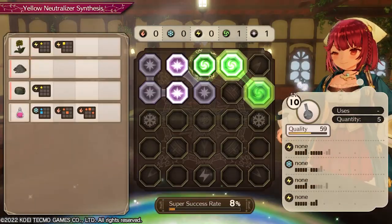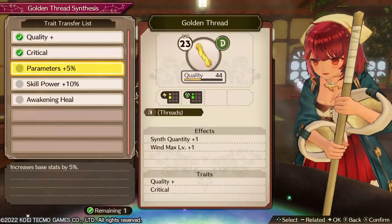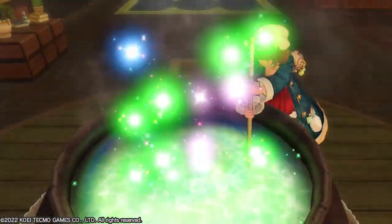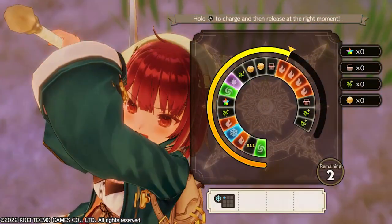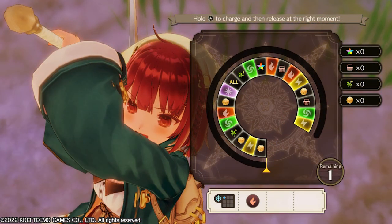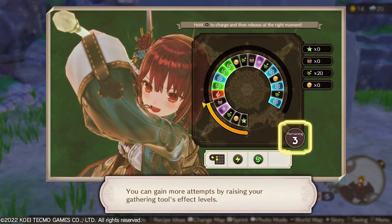If this feels a little too complicated, you can just use the items you want and let the game figure things out and place everything automatically with the click of a button. This won't be as efficient as personally placing the items, but you can still get high quality ingredients even by doing so. You can also synthesize gathering tools to get more materials by playing mini games around the world, and get yourself some good armor, special rings, talismans, and more.